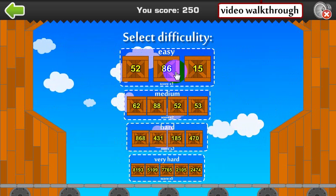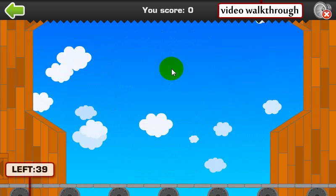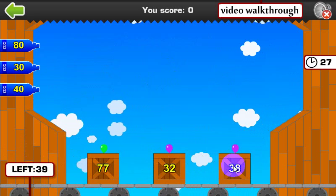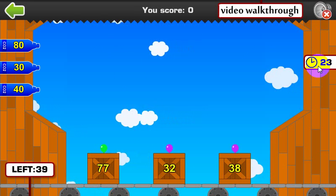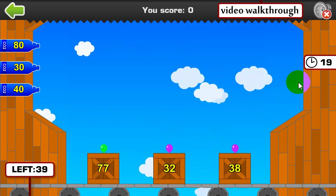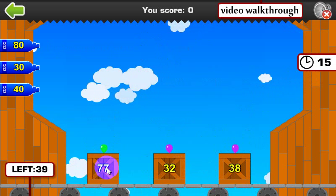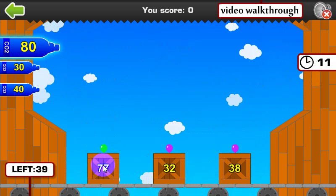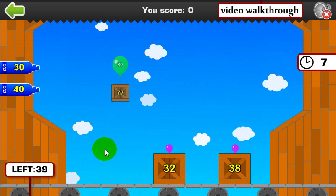Let's go ahead and take a look at the easy level. This shows you how many crates you have left in the game, and here are the first three crates. Here's a timer — we'll probably run out of time before I complete this level and you'll see what happens when the time runs out. So 77 rounds to 80, let's go ahead and click on this 80 cylinder and fill up the balloon and get the crate on its way to be delivered.